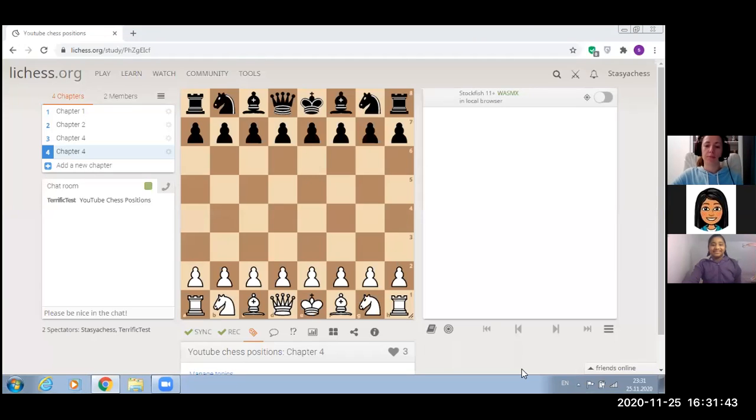Welcome back to my channel. In today's video we're going to look at a Sicilian defense game — a very interesting short game in 10 moves. You will see what happens if someone makes mistakes in the opening, so maybe in your future games you will avoid those mistakes. E4, C5. The Sicilian defense is a half-open opening where white starts with E4 and black answers C5.